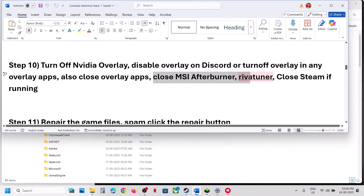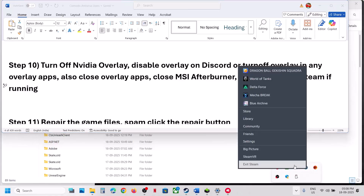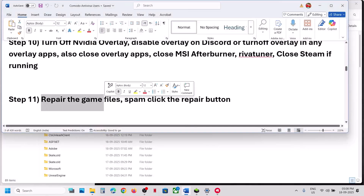Close all overlay applications. If you have MSI Afterburner, Riva Tuner, or any overclocking application running, close it. Close Steam if it's running — right-click Steam and exit it — then launch the game.